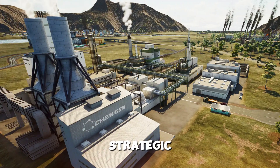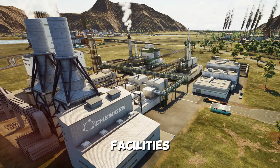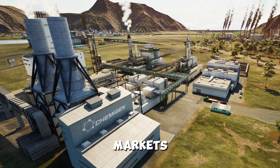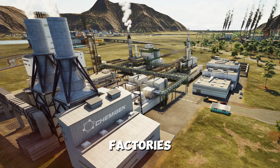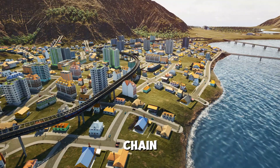Step 2: Strategic location matters. Decide where to place your facilities. Look for locations with easy access to raw materials and markets. The closer your factories are to resources and customers, the more efficient your supply chain will be.